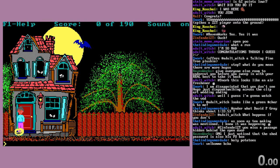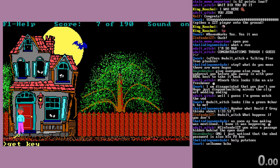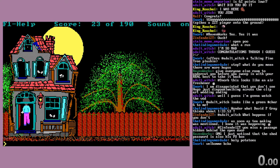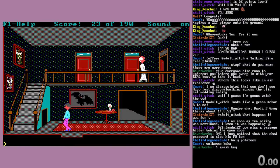Obviously it lets you do a lot. Let's get that pumpkin — two points. Smash it. Get P. Smash key.